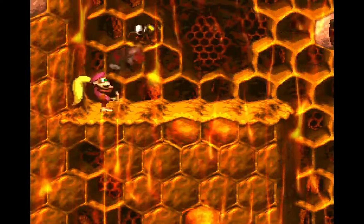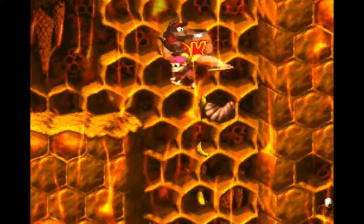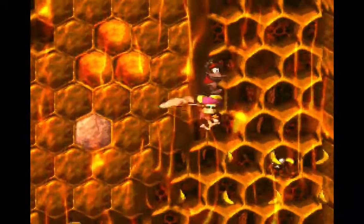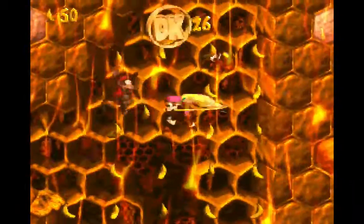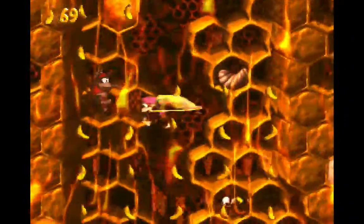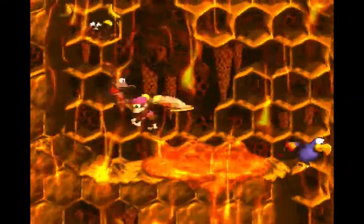Before going on, the first thing we want to do is get Dixie in the mix. As soon as you enter the shaft, hold Y and do the helicopter spin, and hang to the left. Because there's the DK coin — pretty easy to get in this level. Dixie is going to be a huge help.